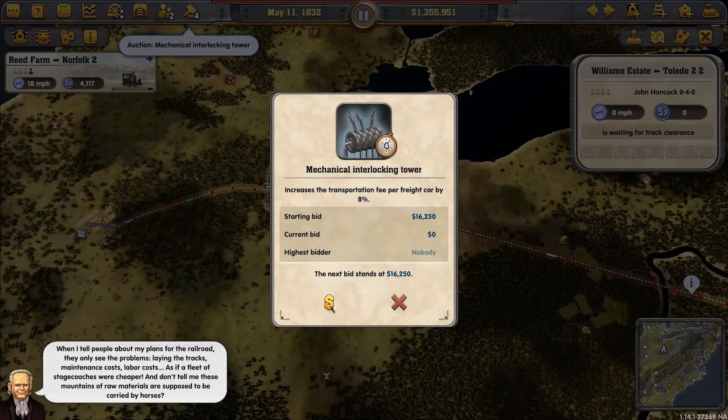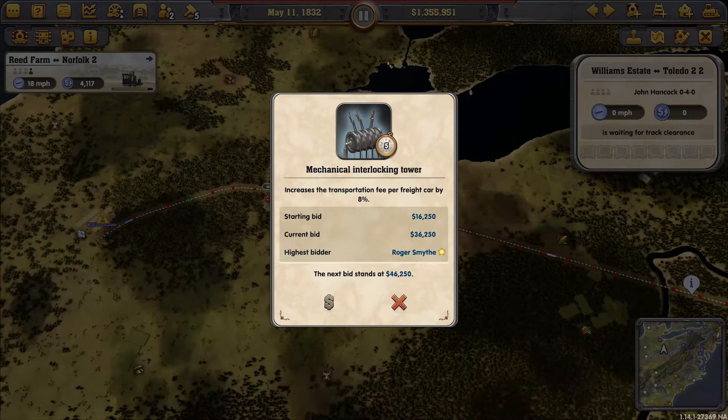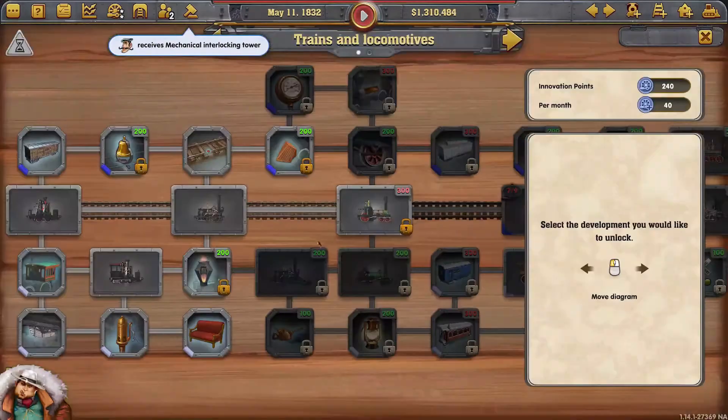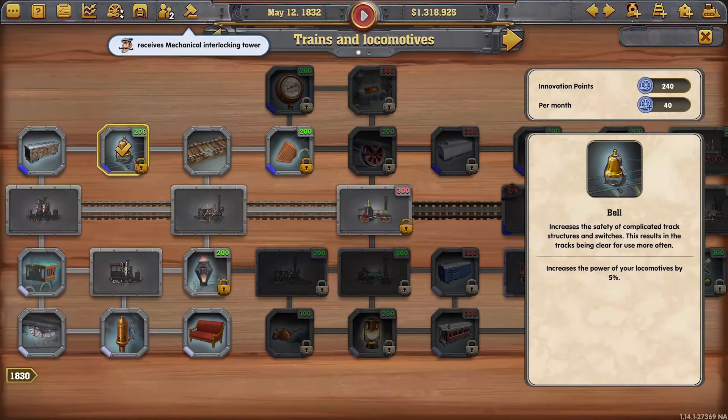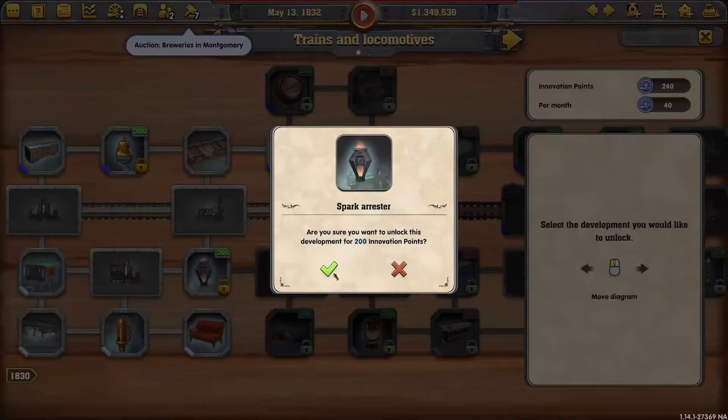Transportation fee - an eight percent bump, let's do that. They'll try to outbid you once or twice, but if you have the money you can outbid them again and this will give us even more money. Let's increase reliability. For power, this is Montgomery - we're not even in that area so there's no point.